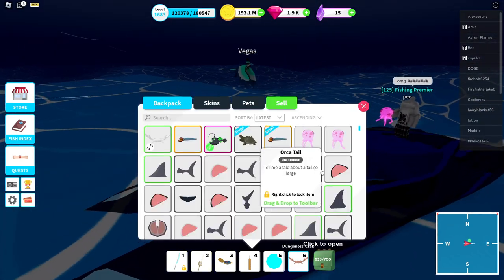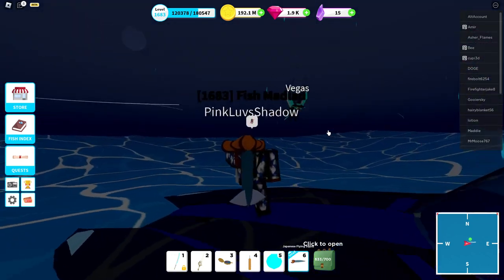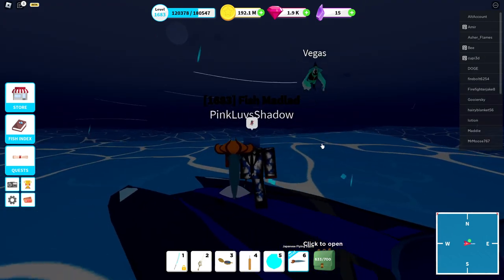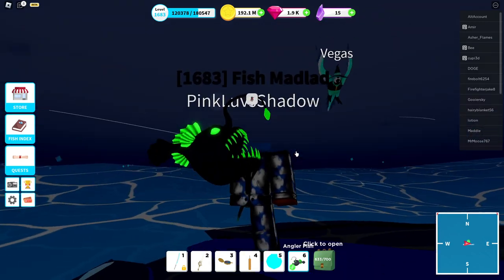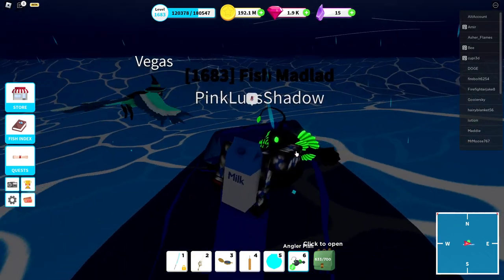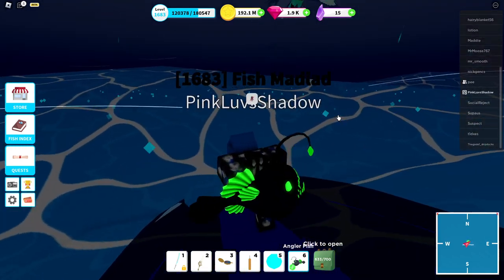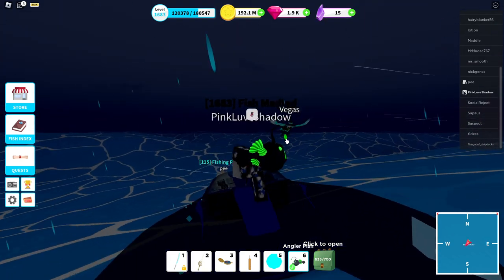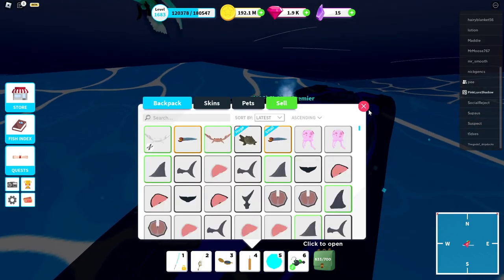Then we've got the flying squid which looks kind of odd — it looks like a flower almost. And then we have the anglerfish, which looks cool as well, especially the neon. It would be super cool if in the future they add a part where you can have your aquarium dark instead of bright — if you had these floating around in a dark area downstairs, that would be really dope.